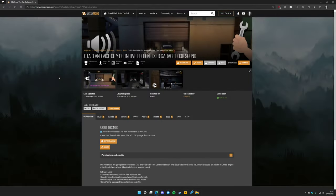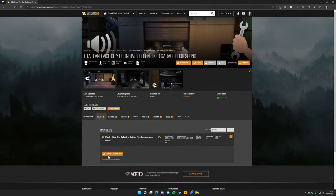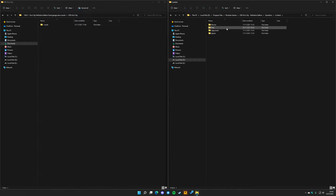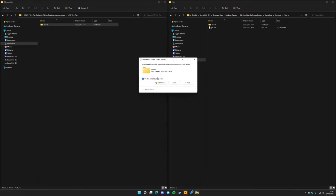Now let's move on to installing Fixed Garage Door Sound. Step 1: Download the mod from the link in the description. Step 2: Open the archive you just downloaded, open the folder within that archive, and open the Vice City folder. Step 3: Open the GameFace folder in your Vice City game folder, then navigate to Content > Packs and copy the Mods folder from the archive into your Packs folder.